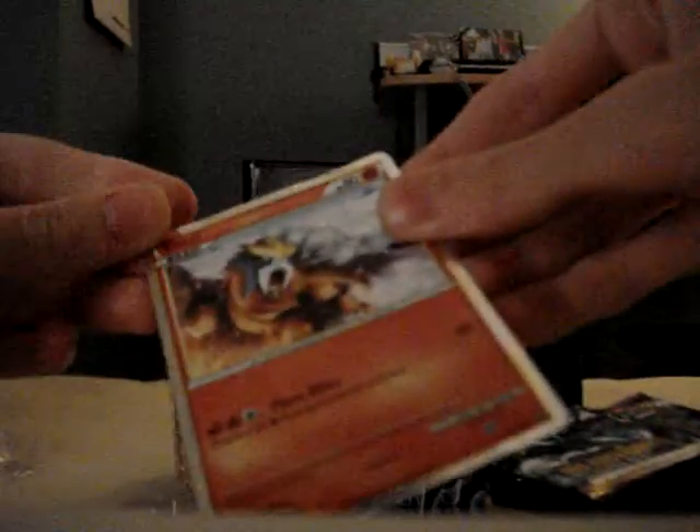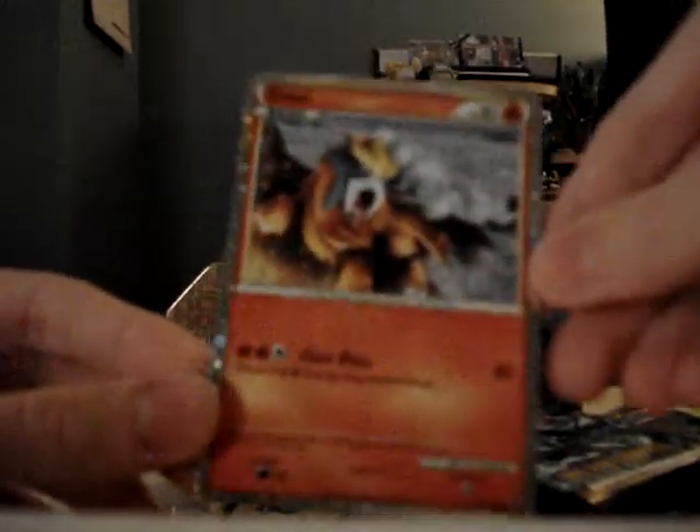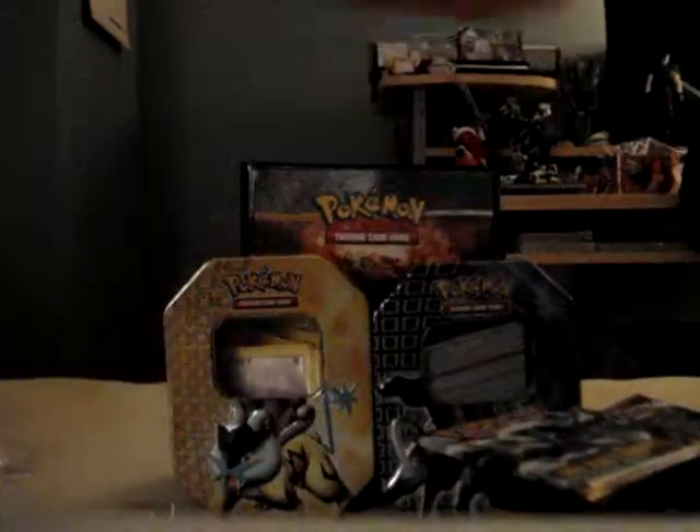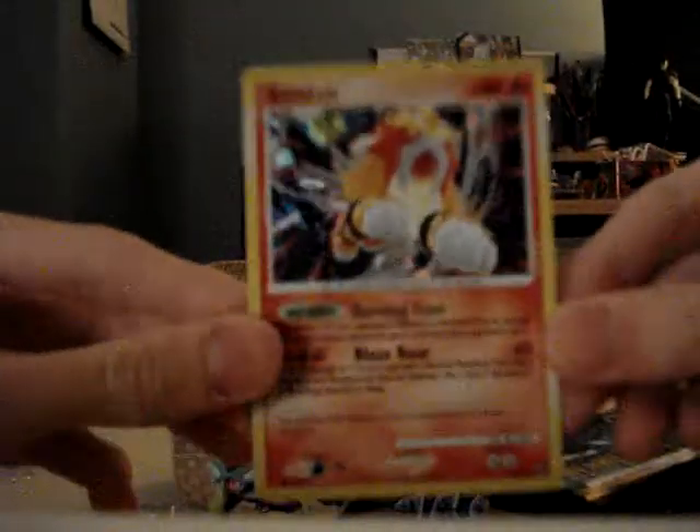There are always little defects. This was like the straightest one I could find - all the other ones were bent. The shiny Entei - yes! Now I have all three shiny dogs. Rotom foil, Entei, from Secret Wonders - the difference card.